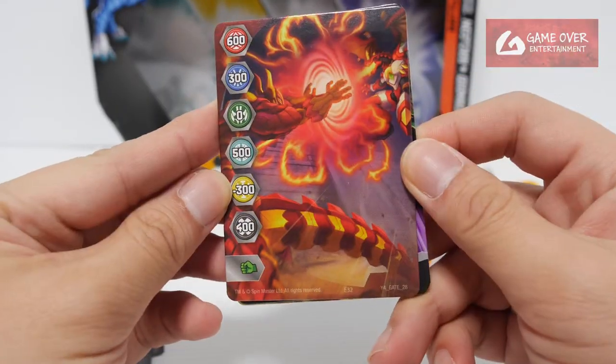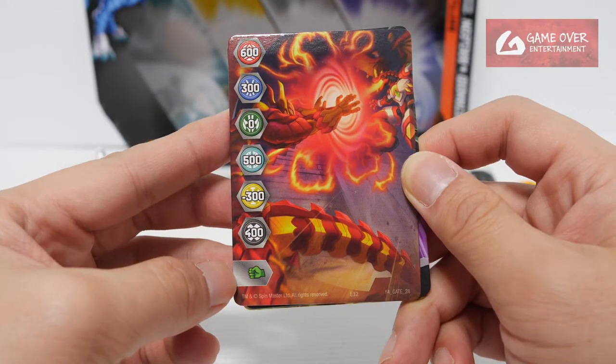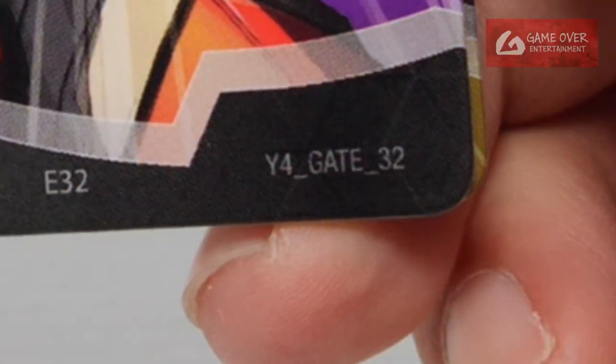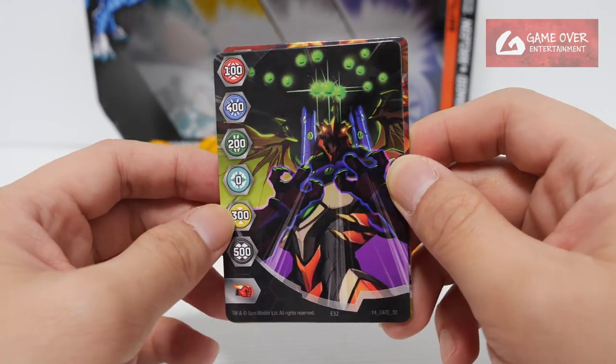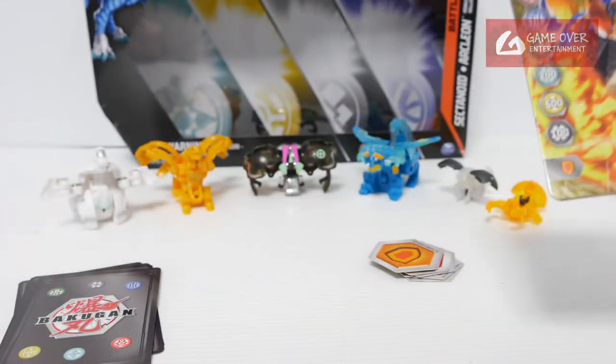It's Titan King. We have Year 4, Gate 28: 600, 300, 0, 500, minus 300, 400, and a Green Fist. Looks like Behemoth versus Dragoon versus Sluggler. Okay, Gate Cards done.